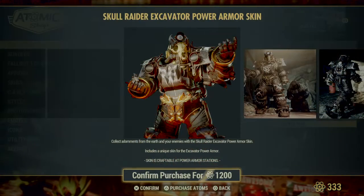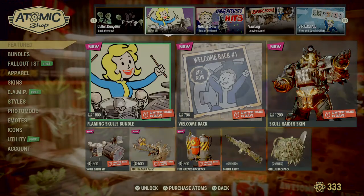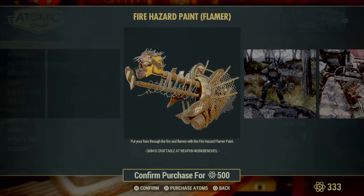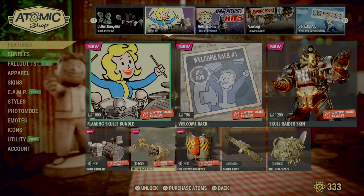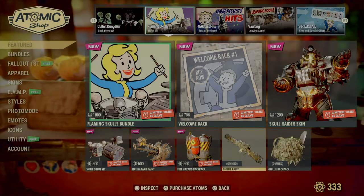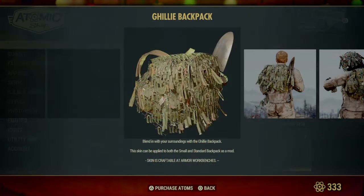Here's the Skull Rider Excavator Power Armor skin, the Skull Drum Set, the Fire Hazard Paint for your Flamer, the Fire Hazard Backpack, and then the Ghillie Rifle Paint and backpack.